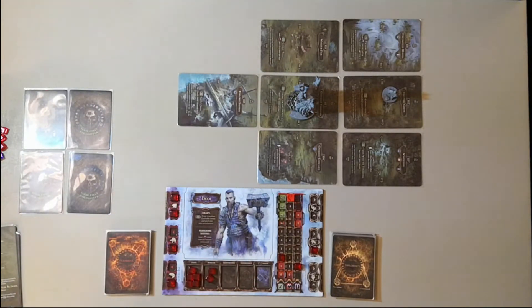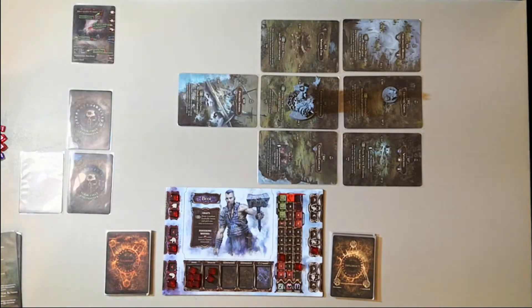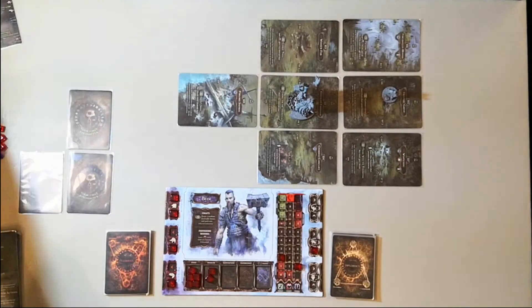The action also asks us to draw one green encounter. Take the green encounter placed near the map during setup and place it face up with plenty of free space to the right. I'll blow these up on screen so you can see what's going on. You can follow along as the graphics pop up. Read the encounter card carefully.